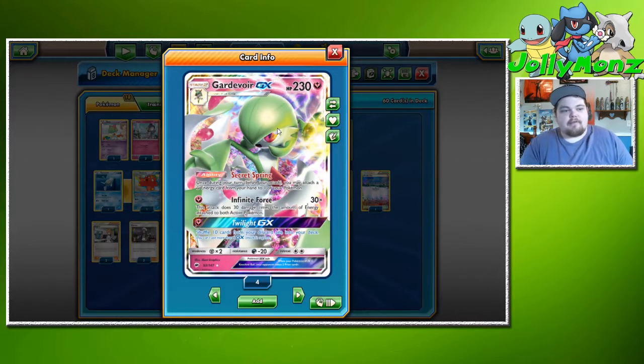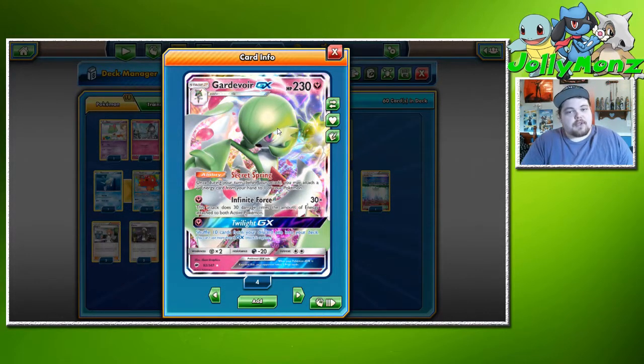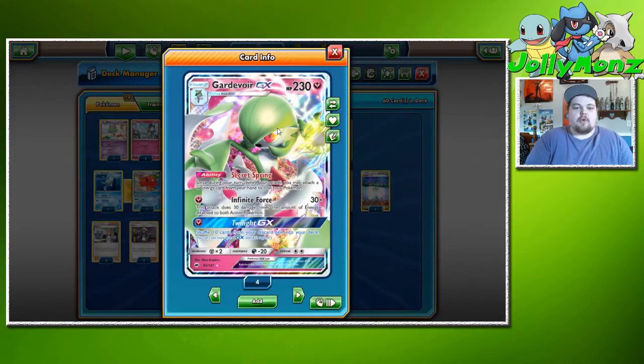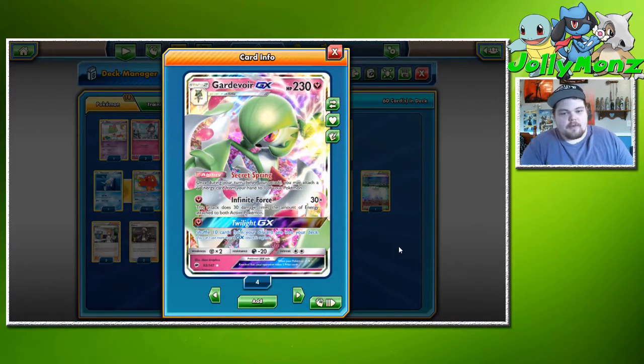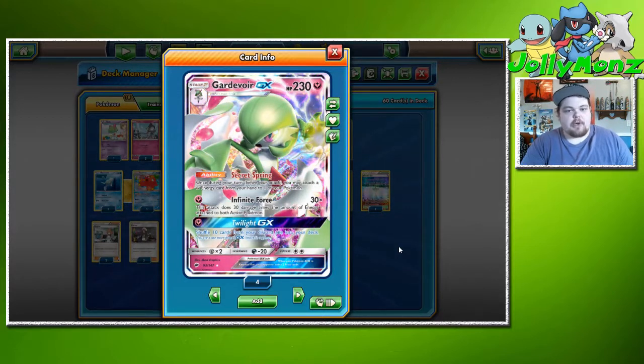Say they have Decidueye up front — it has 240 HP, which is beefy. But because it requires three energy, that's already 90 damage accounted for, plus the one we need to attack, so 120 of the 240 right there. We can hit for 120, Max Potion, attach one more energy, hit for 120 again. We also have Twilight GX — one Fairy, shuffle 10 cards from your discard pile into your deck. With this slower game plan, Twilight GX is less situational; when we've burned lots of resources and our opponent is slow, we use it to recycle our valuable cards.